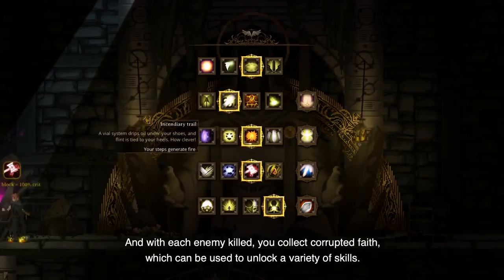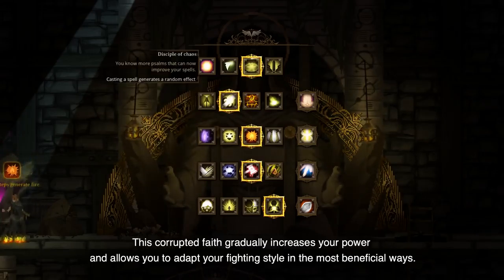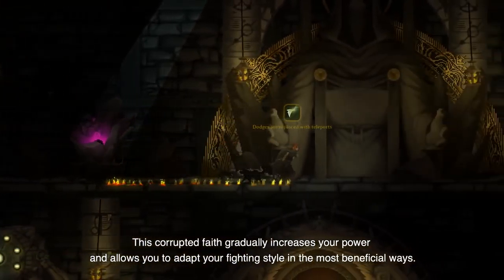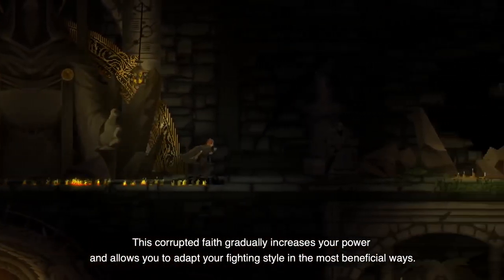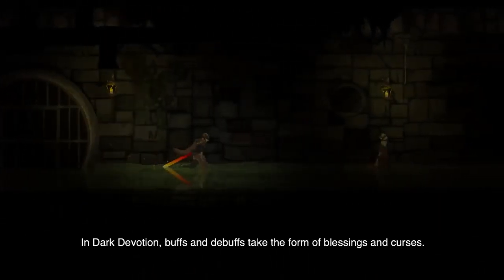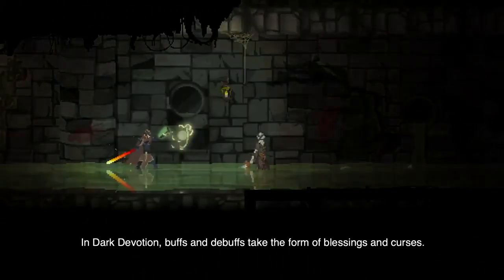And with each enemy killed, you collect corrupted faith, which can be used to unlock a variety of skills. This corrupted faith gradually increases your power and allows you to adapt your fighting style in the most beneficial ways.